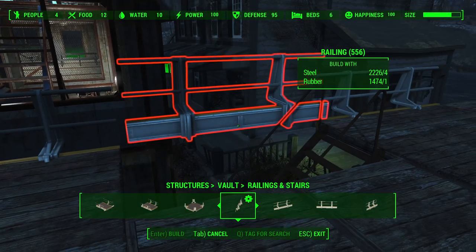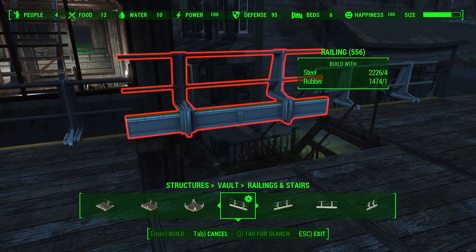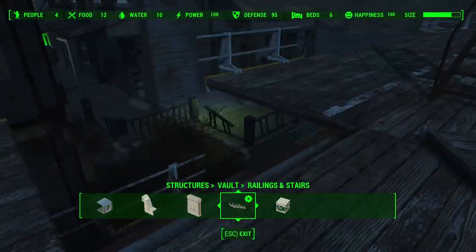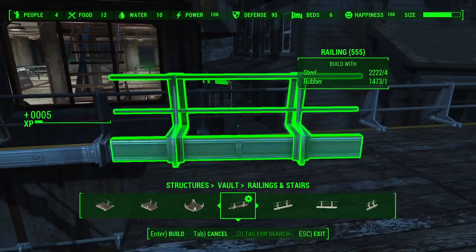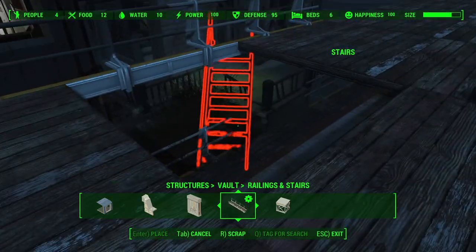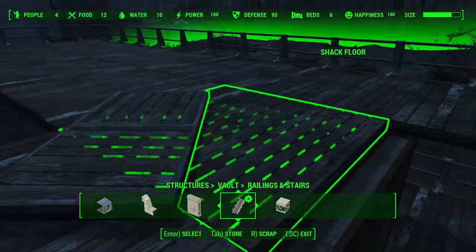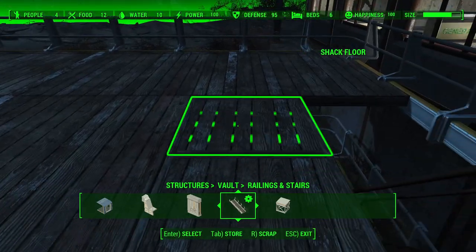There's a problem here — this piece of Vault-Tec railing can't fit because you cannot free-float the handrails. So you just do a little bit of juggling: pull the stairs out along with the half squares, pull the corner piece in, place the handrail, and then move everything back to where it was. That's also where the conflict with concrete steps comes into play — the warehouse steps fit but the concrete steps don't.